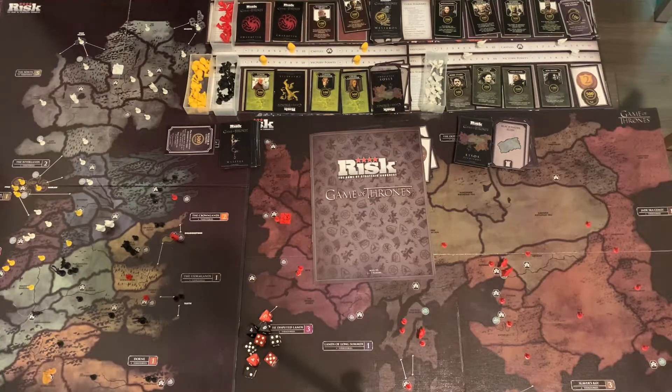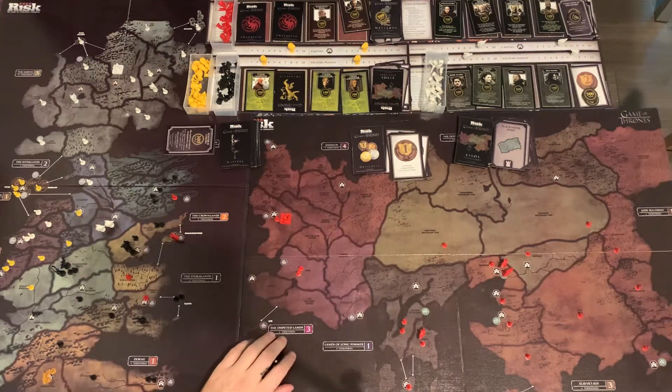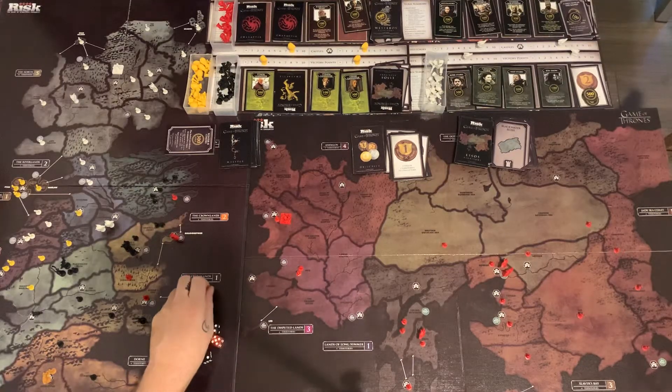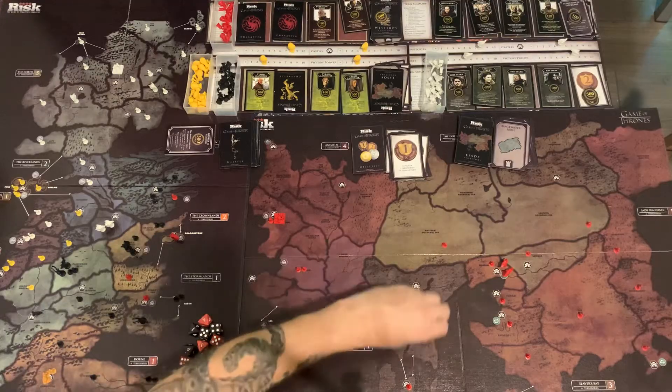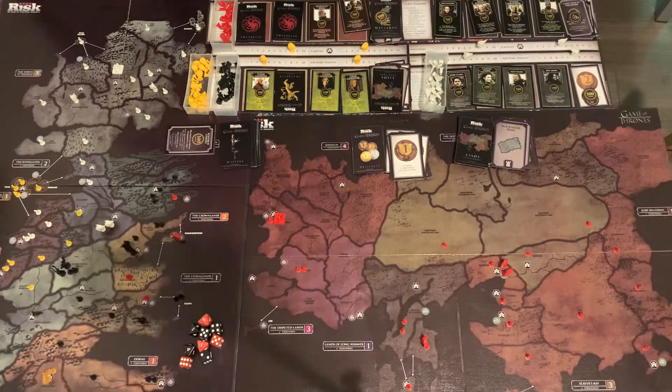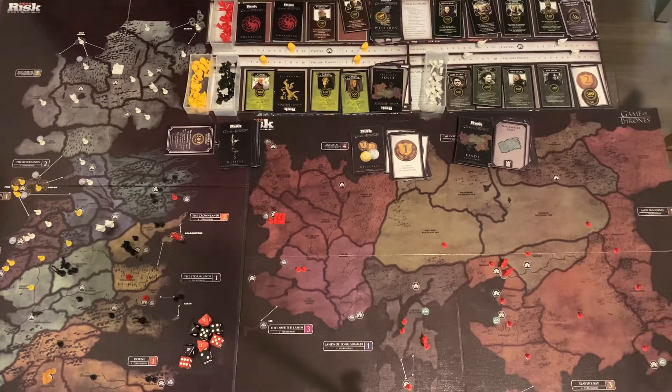We'll do a quick recap of Episode 5, and then we'll jump right into the action. There's been a huge expansion from House Targaryen, which has conquered pretty much all of Essos. Daenerys' forces are in Dothraki, Andalos, the Disputed Lands, the Lands of Long Summer, and Slaver's Bay. She doesn't have the continent fully conquered, but it represents the way the Game of Thrones series went, where she moved into each section. She has Meereen, Dothraki, the Flatlands, and Dragonstone, and she's unseated House Baratheon. House Baratheon is in the lead, but the pressure is on them as they are diminishing. House Targaryen and House Stark are the ones in power.